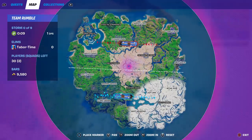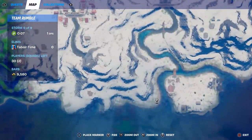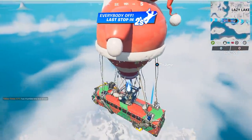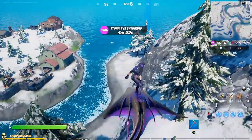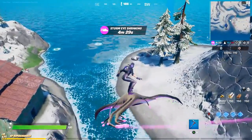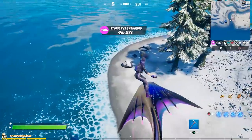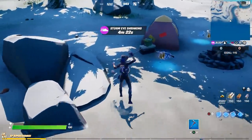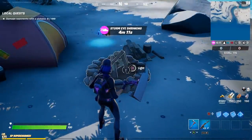I'm going to show you a very obscure one — it's all the way down here, just to the left of Camp Cod. Nobody's going to land here. Dropping in the middle of nowhere, and we start with materials because we're in Team Rumble. There's the campfire right there — let's see if we can stoke it twice and get credit.